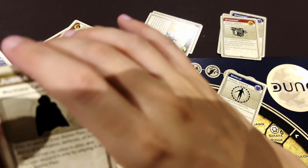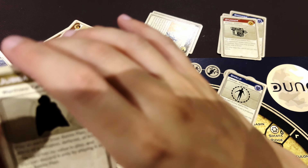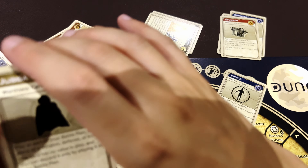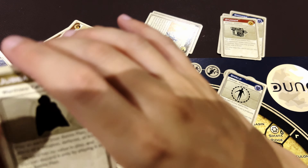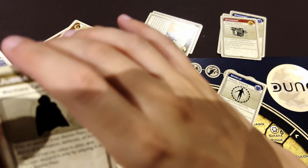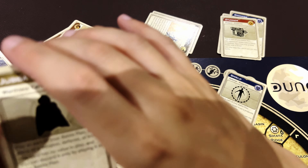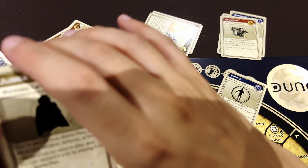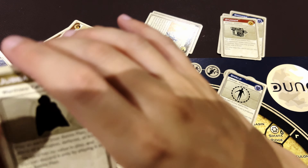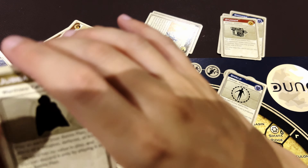In alliance with the Spacing Guild, allies may ship onto Dune and cross-ship between territories at half price. In the advanced game, the Guild can take their shipment and move action out of turn — while all other factions are limited to the shipment and movement phase, the Guild can move anytime. Very powerful.